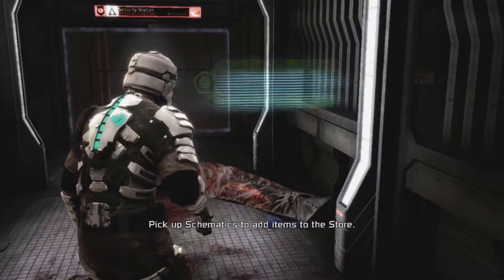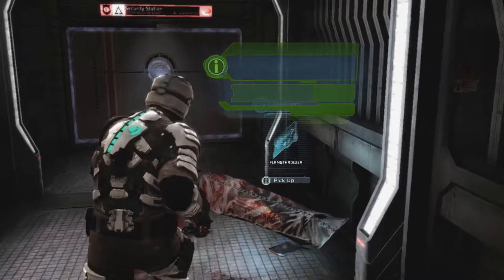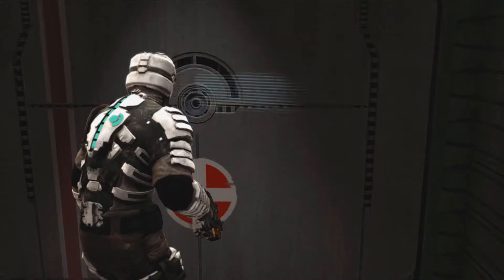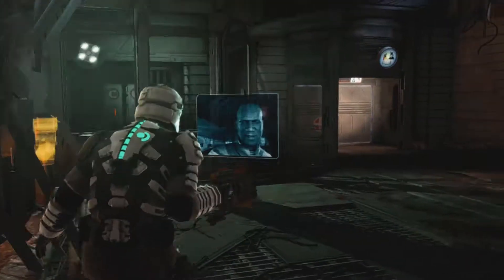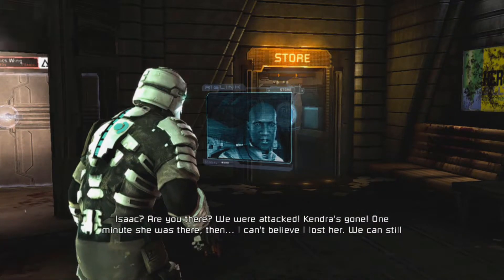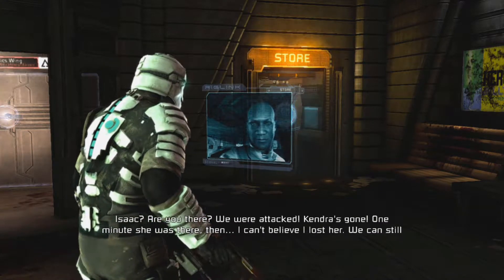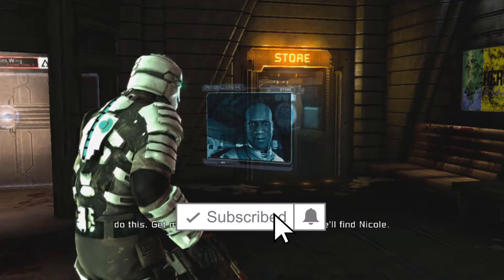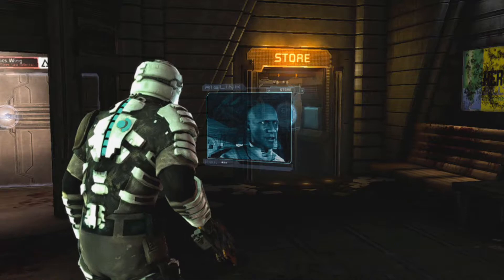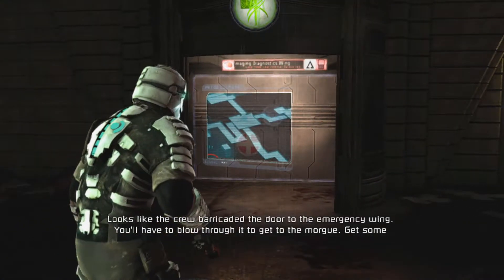We did get to see Isaac, and his suit looks a bit different but it still feels like Dead Space at heart. This isn't what 343 did to Master Chief in Halo 4 - this is still Dead Space. The final judgment is how the graphics will look when the game releases, but so far everything looks promising. We also got to see some concept art throughout the stream, and these pictures look stunning. I don't know if they were made by Visceral Games during development of the original in 2008 or by Motive in the past year, but they look fantastic.